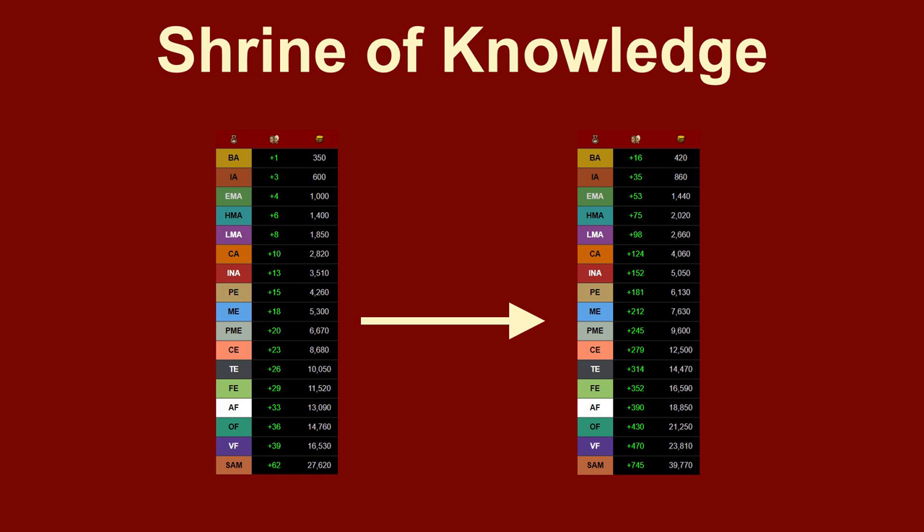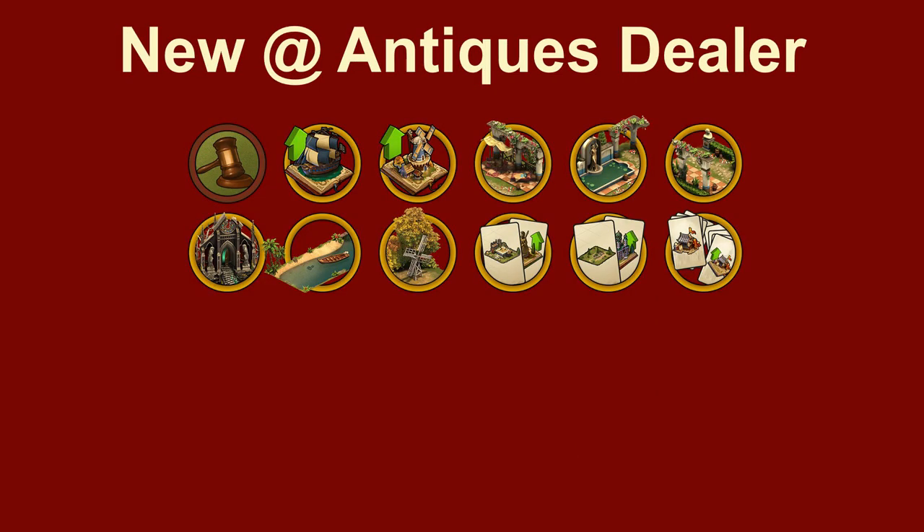This could be relevant for players who have difficulties making their people enthusiastic — for example, because they leveled a great building giving population a bit too much. From now on, the Antiques Dealer will also offer some more items from previous events.